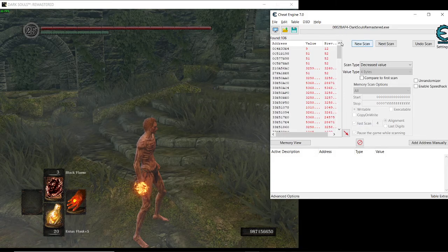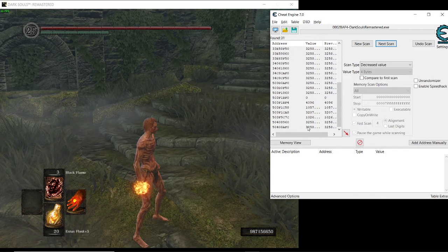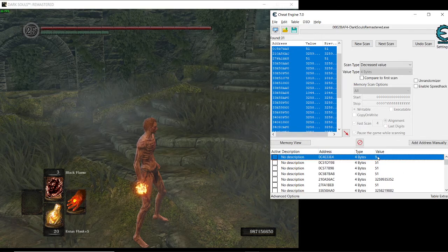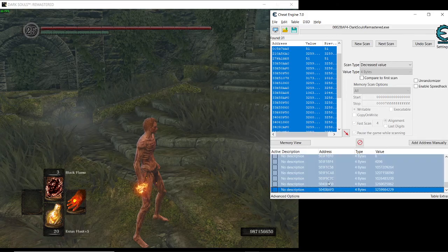For you guys, just keep doing this again and again until you get around 50 values — we have 31 here. Now what we want to do is select all of those and add them to the address list. I know the number is nine, but because I've searched for this before it shows Black Flame multiplied by three, so nine divided by three equals three inside the game. For other spells it will not be the same, so that's why you have to whittle down to around 100 or 30 values.